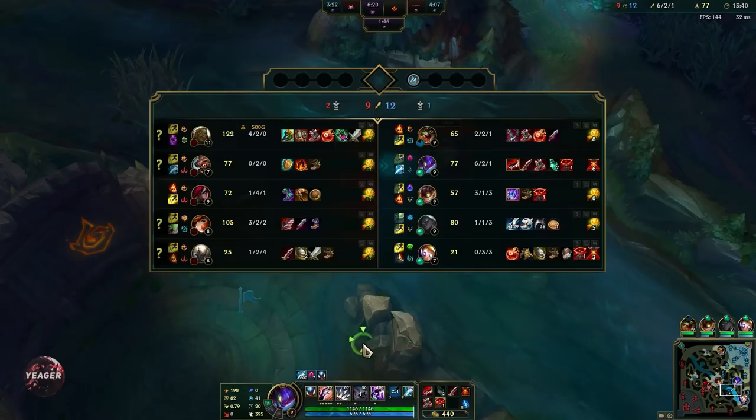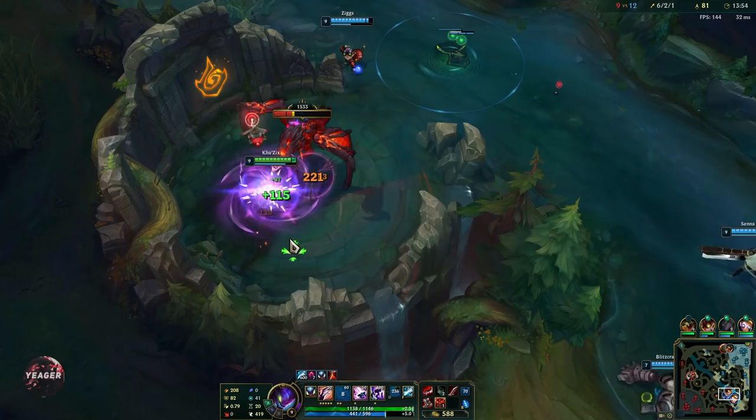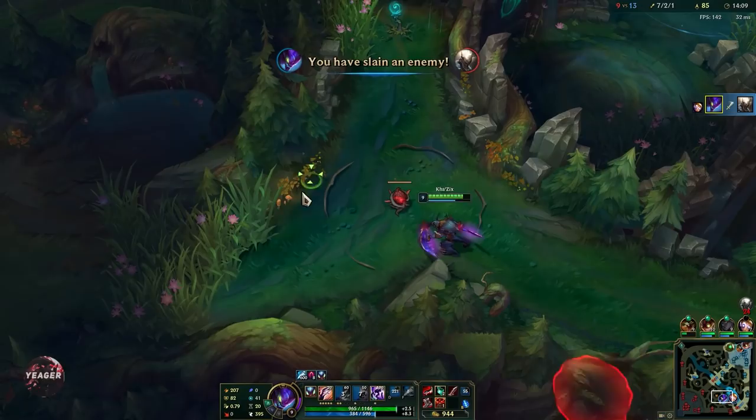Our top lane is getting completely destroyed — we can't really help because we are a melee champion and Illaoi is going to absolutely destroy melee champions that have to engage onto her. The only ones who can deal with her are Senna and Sion. The way we are going to carry this game is by playing towards objectives — we want the drakes and then play towards the soul. Once we get the soul we can snowball and push through mid and bottom lane.